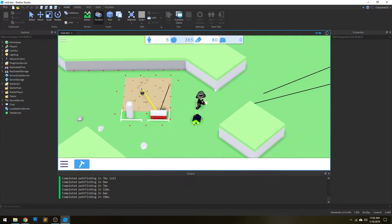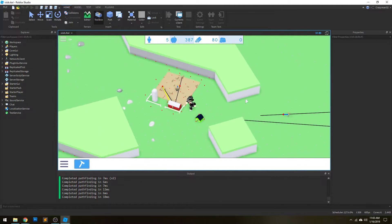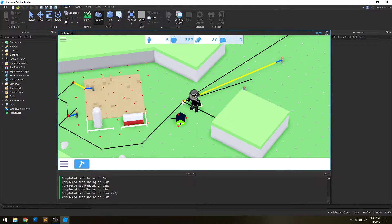Otherwise your pathfinding algorithm would exhaust searching all the possible nodes, and it would take a lot of time to fail. That's a really nice optimization — in the case where a path is completely unreachable, the pathfinding system will not even run.